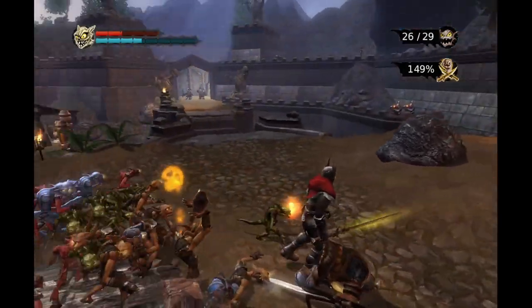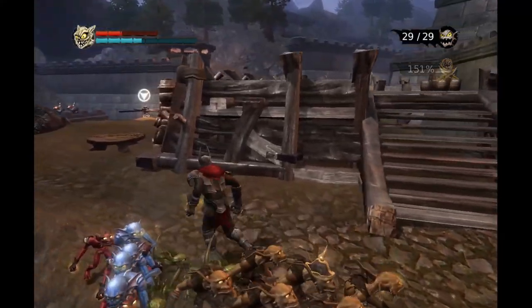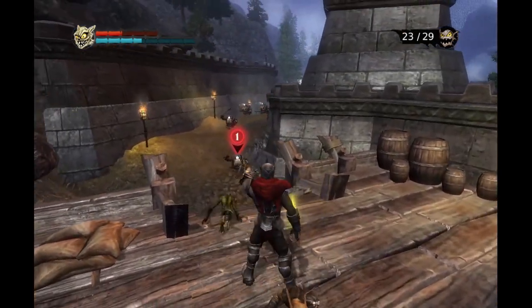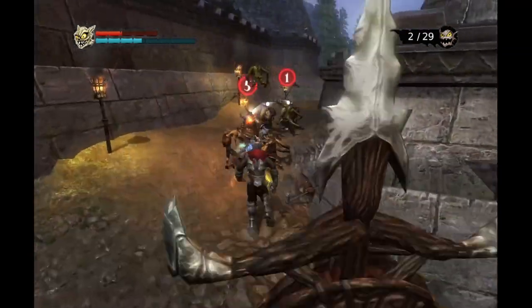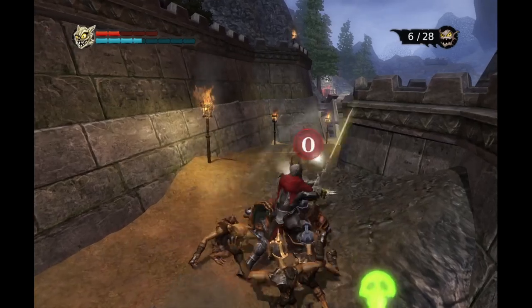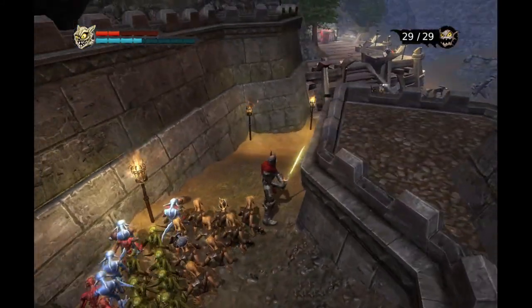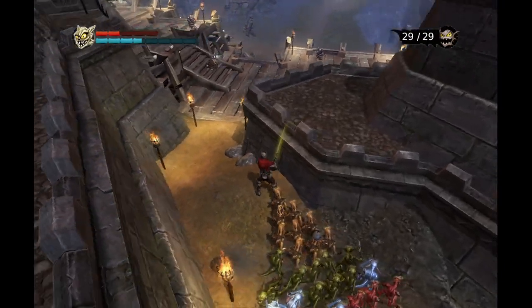There we go - lost one, that's fine. What's that lever? We can't actually pull that lever without dealing with those archers first. All right, let's get them, come on. There we go. I think this is the castle walls that they were firing upon us from.